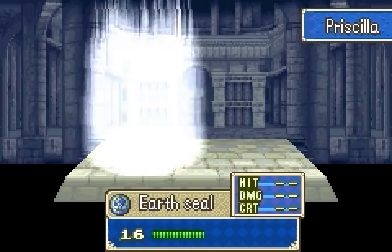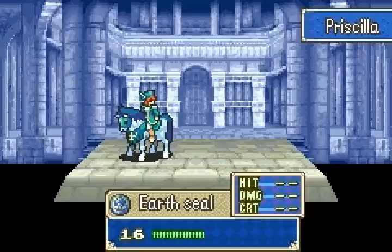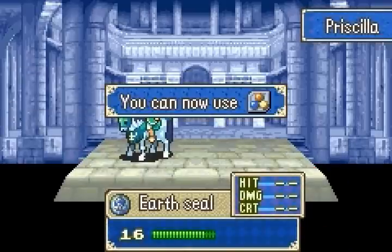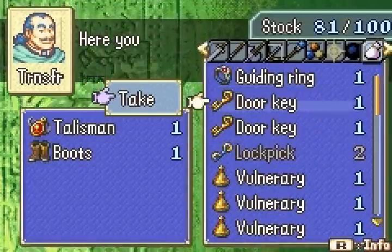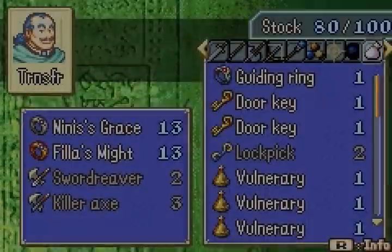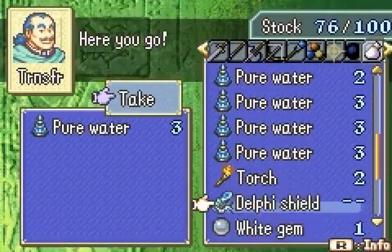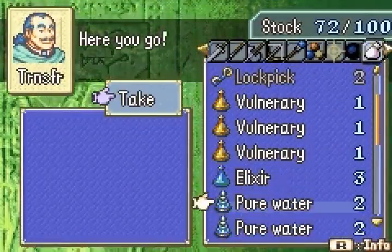The gimmick with this map is that there are a bunch of islands that separate the starting point from the seize point, and in order to traverse these islands normally, you have to make your way across these narrow bridges that appear and disappear on a turn counter. If you're not going at the pace the chapter expects and didn't bring sufficient water-traversing units, units can get stuck and be unable to do anything for most of the remainder of the chapter — and that's just really frustrating. But if you know how to approach this map, it can be really interesting.